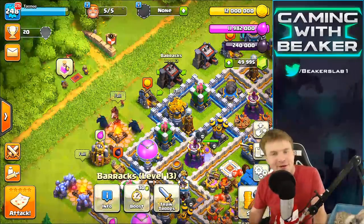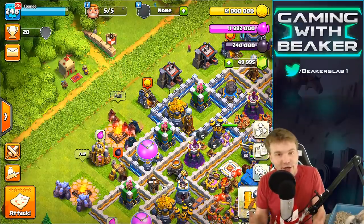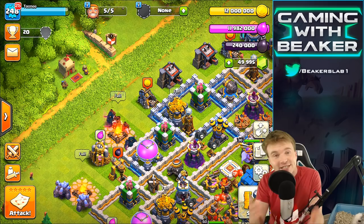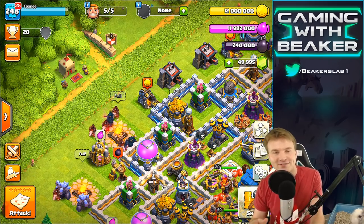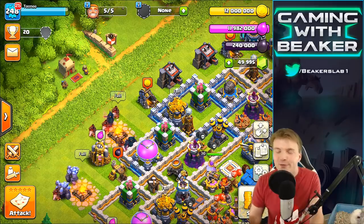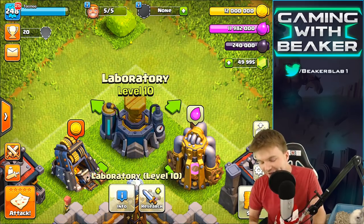Hey guys, welcome to the show — it's Beaker, it's Lulu, we're back. Today we're back in the developer build showing you some new stuff coming to Clash. We've gone over a lot — defenses, a new town hall, walls — but today is by far the best. We're showing you new offensive stuff. Anytime you get a new town hall level you get a new lab, and in that lab are so many new levels of things.